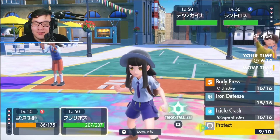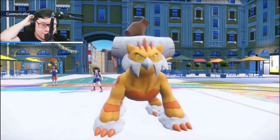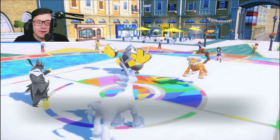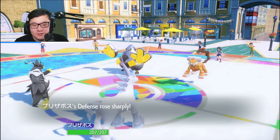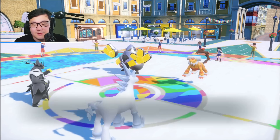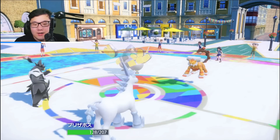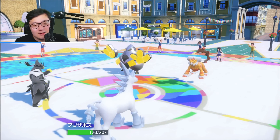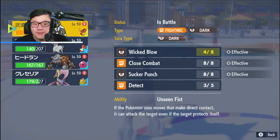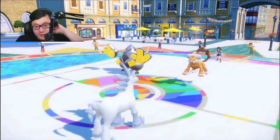Wicked Blow into the Landorus — go for Iron Defense. They actually go for Wild Charge into Glastrier, maybe expecting the Terra. I'm able to get Wicked Blow off into Landorus — still really good damage. Stomping Tantrum into Glastrier took a lot though. That might be Choice Band Landorus. Going into Cresselia now to just go for the Body Press KO into Landorus. I can guarantee the KO. They go for Drain Punch — don't crit me — and that should be a wrap.